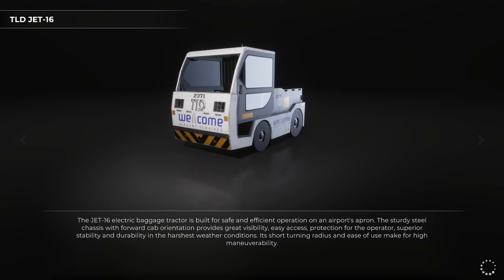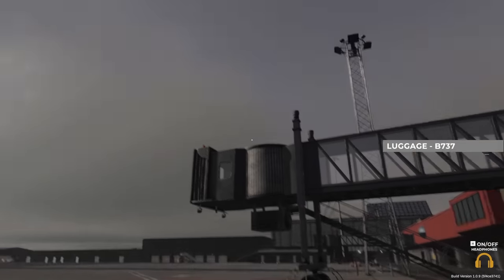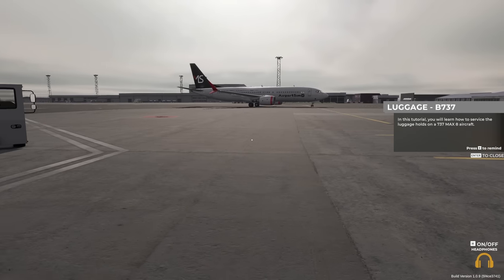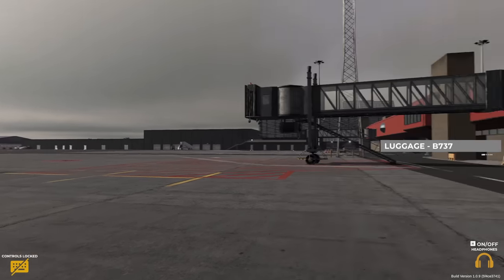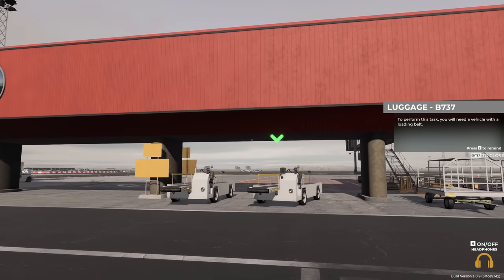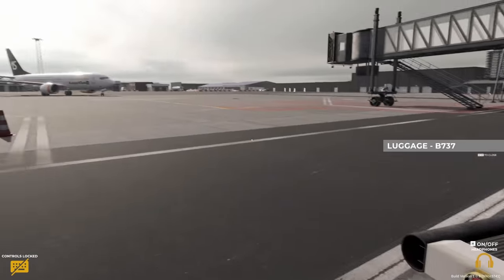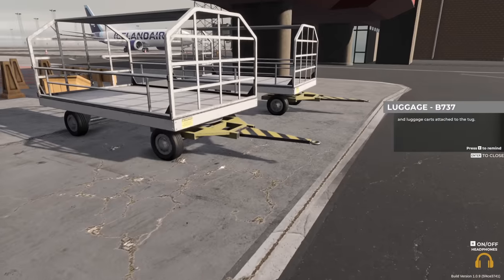Now let's learn how to do some luggage on a 737. This is sort of the juicy stuff — the stuff that you sort of imagine ground handlers doing. In this tutorial you'll learn how to service the luggage holds on a 737 MAX 8 aircraft. To perform this task you'll need a vehicle with a loading belt — well, it just so happens we have one here — and luggage carts attached to the tug.